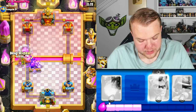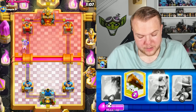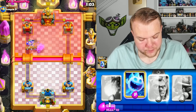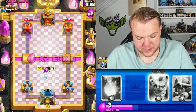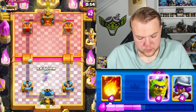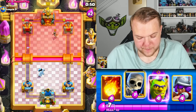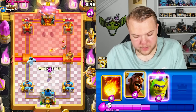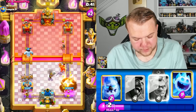Going ice spirit into goblin gang, then evil skeletons. Watching out for his log — he does use it but the evil skeletons still take care of the goblins and the knight. Hog rider — he ends up getting the cannon but we can log. I feel like he's kind of low on elixir. Ice spirit, ice column just in case he goes princess. Let's cycle skeletons and use musketeer on defense.